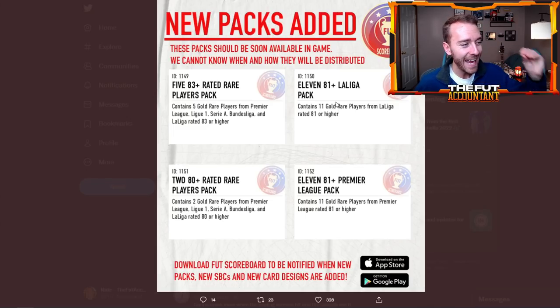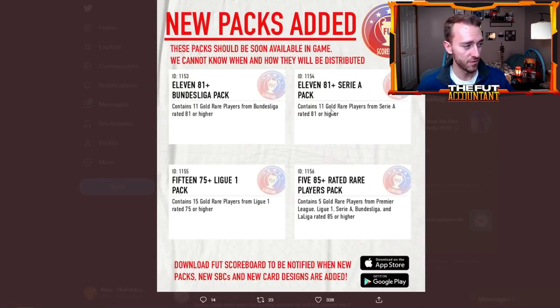We also have an 81x11 — 11 gold rare players from La Liga, Premier League, Bundesliga, and Serie A. Then there's a 75x15 pack for League One. They didn't do an 81x11 for League One because there are so few League One rares in the game. An 81-plus from League One would mean half the pack could be team of the season cards, so they dropped the rating but put in more players. That pack is going to be very interesting.